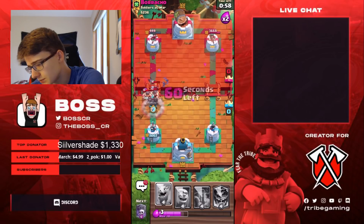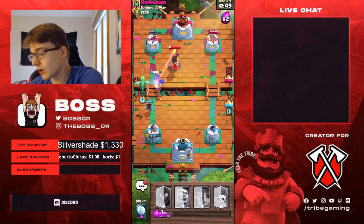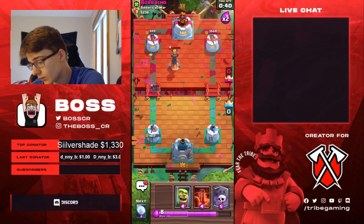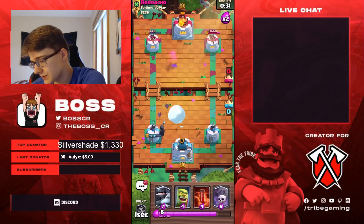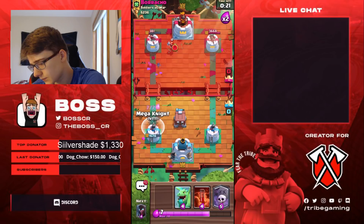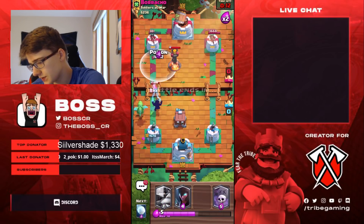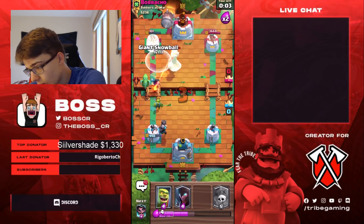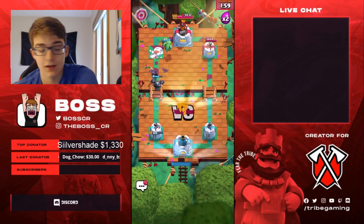We drop Mega Knight on the E-Barbs again — they're not going to do much damage. We get the E-Wiz down on top of the Goblin Barrel. All we really need is a tiny bit more damage on his tower, then we can Poison it or cycle two Poisons. We take things slow and don't over-commit on offense. We snowball his tower, he fires a Fireball, we go Goblin Cage. We drop a Poison on his tower — it's really low right now. Then out of nowhere he has a Rocket! We almost lose from that — I didn't know he had a Rocket. But we manage to hold on.